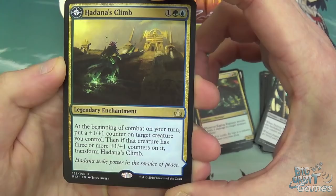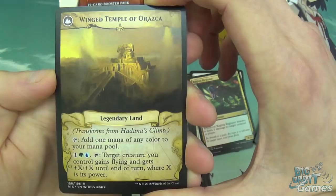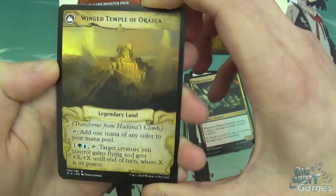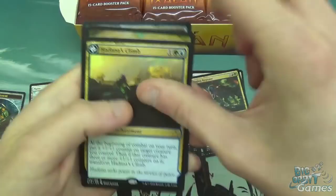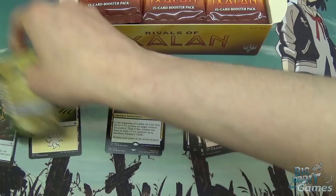At the beginning of combat on your turn, put a plus one, plus one counter on target creature you control. Then if that creature has three or more plus one, plus one counters on it, transform it — and it transforms into a legendary land, The Winged Temple of Orazca. You can tap it to add anything to your mana pool, or pay three and tap it to give target creature flying and plus X, plus X until end of turn where X is its power. So pay three and tap it to double something's power and give it flying. Pretty solid card, and it's in Merfolk colours.